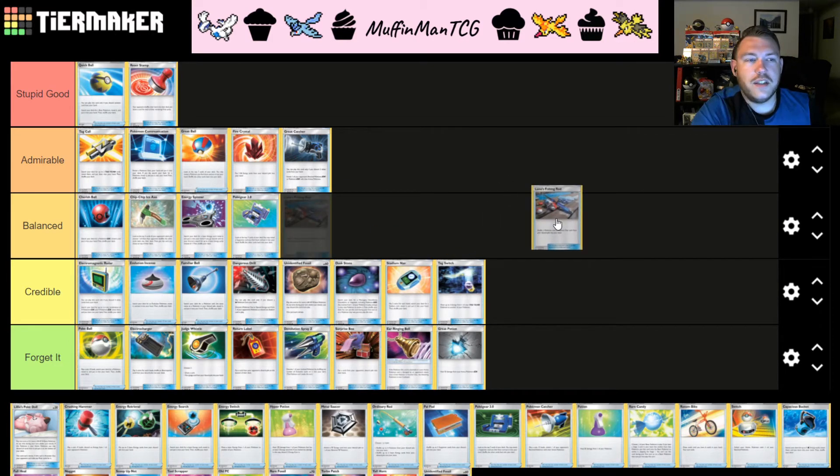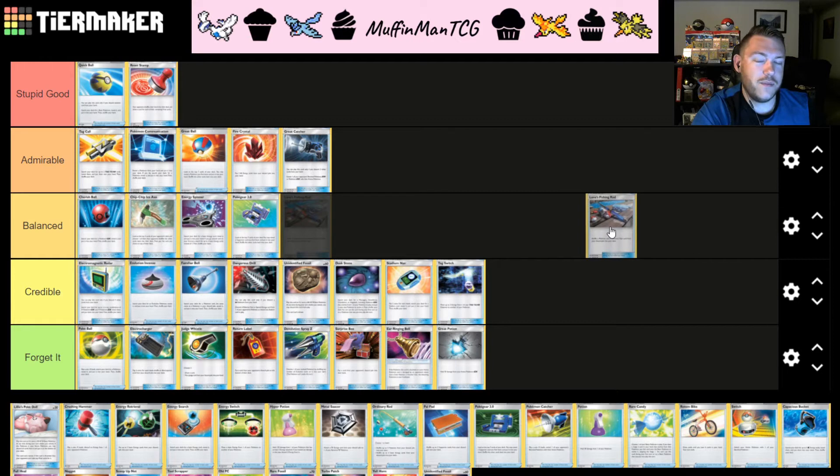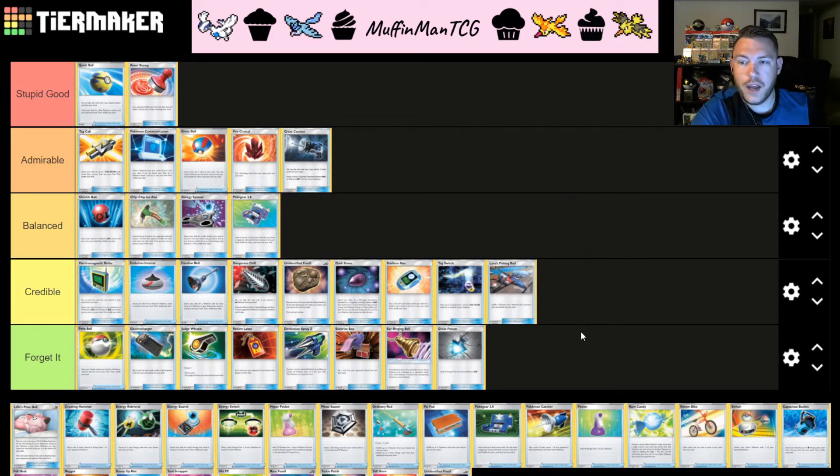Lana's Fishing Rod allows you to put a Pokémon and a Tool card from your discard pile back into your deck. Recovering resources has always been good, but we have a card that's just better than this. Obviously we don't normally have the ability to put Tool cards back in the deck, so if our deck relies on a Tool card or needs to recycle one — or maybe needs effectively five copies of a Tool card — then Lana's Fishing Rod is a good option. I'm throwing it into C tier, but likely this card doesn't see play unless we specifically require recycling a Tool card.